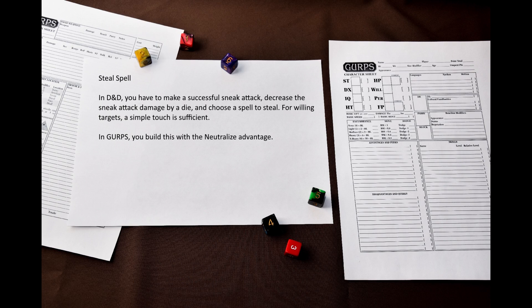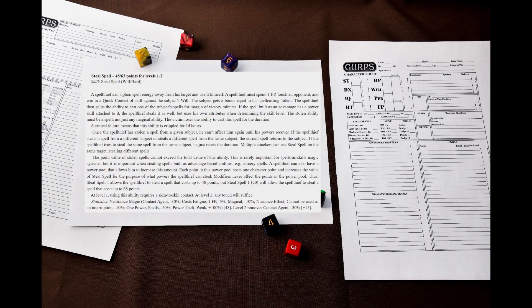The victim loses the ability to cast the spell for 1 minute. In GURPS, you build this ability with a Neutralize advantage, which can be very pricey, as the base cost is a whopping 50 points. Here is my write-up. A Spell Thief can siphon spell energy away from his target and use it himself. A Spell Thief must spend 1 FP, touch an opponent, and win a quick contest of skill against the subject's will. The subject gets a bonus equal to his spell-casting talent.